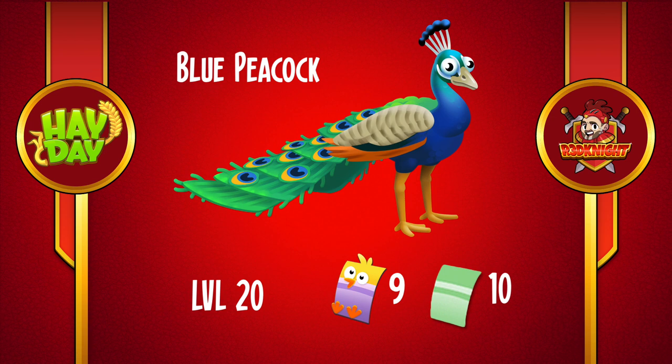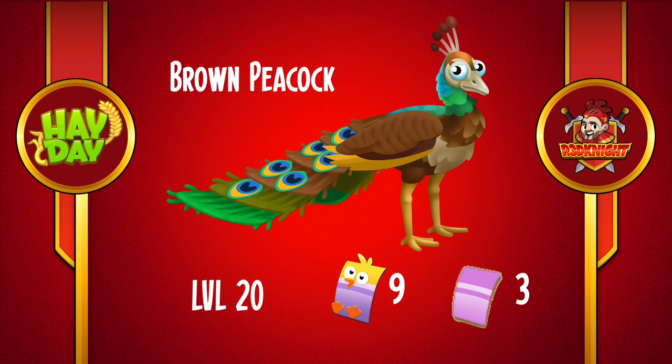Exclusive reveals! Next one is the brown peacock. They're available from level 20, and it's going to need nine of the chick vouchers and three of the actual purples. Now, you're seeing down there there's some brand new vouchers. These are the wonderful chick vouchers.